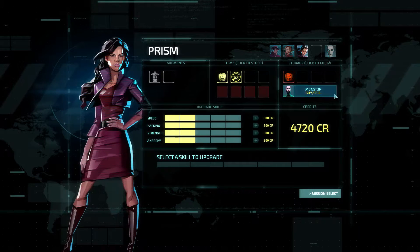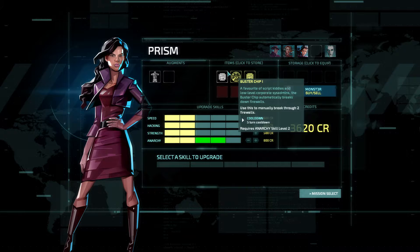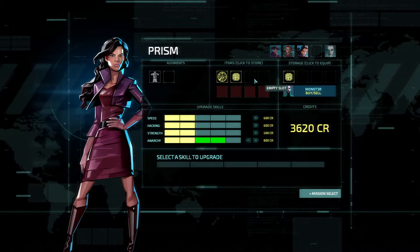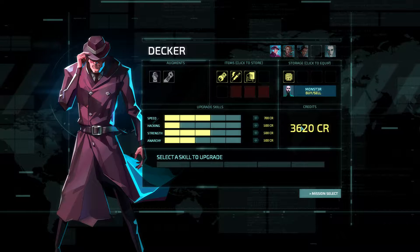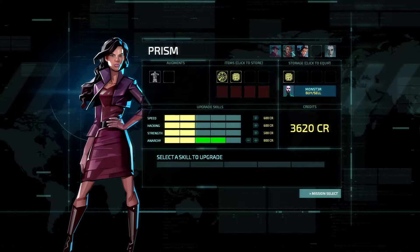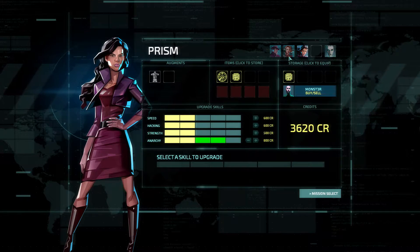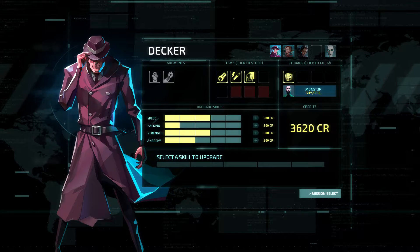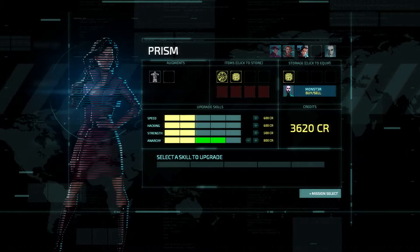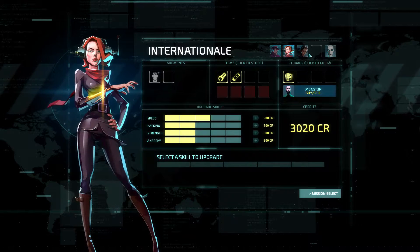This way we can upgrade her anarchy skills and use Buster Ship 3, which means we shouldn't really need Buster Ship 1. I think we need the slots instead. We still have 3600 — I guess we should try to keep at least 1500 or something. So increasing the speed for someone perhaps? Yeah, let's increase her speed. Let's go with one more upgrade on someone.